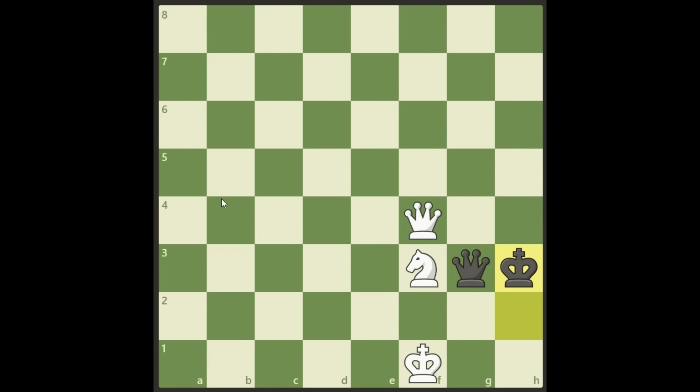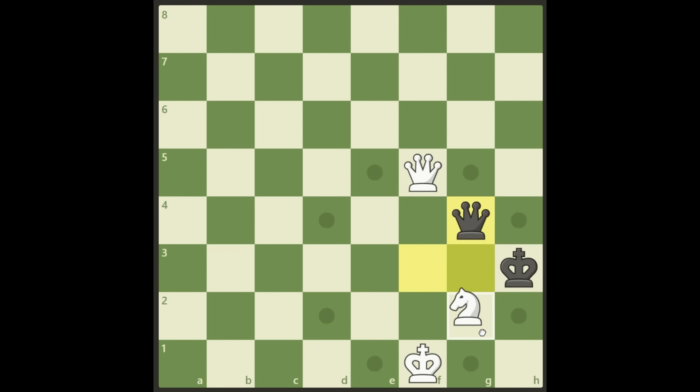Okay so the king goes to h3, and now how do we win here as white? Have a look again, pause if you want. If you think knight g1 check is a good move, think again — because black will simply sacrifice the queen and again it's a beautiful stalemate trap which we don't want to fall into. And the check with the queen doesn't give us much either — black will just put his queen in between, then comes to check, king goes to h4, and we move our knight too far away from the action. This is a draw.